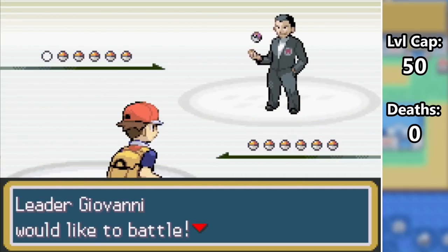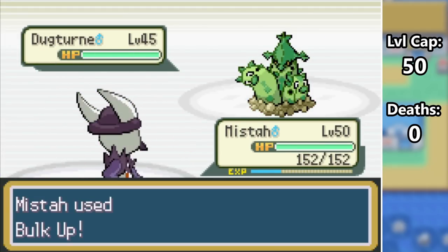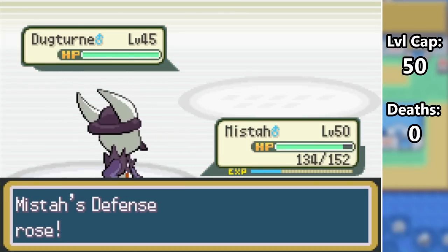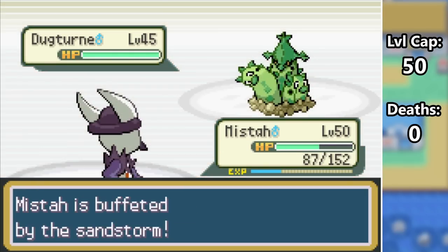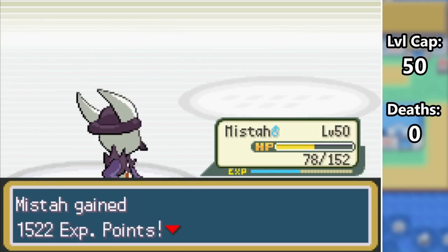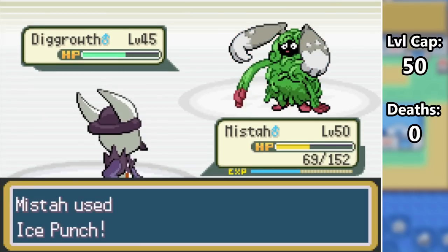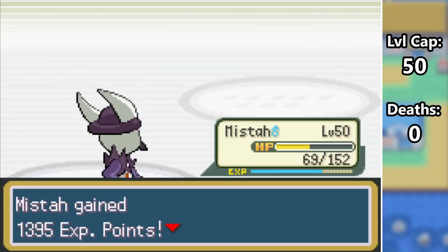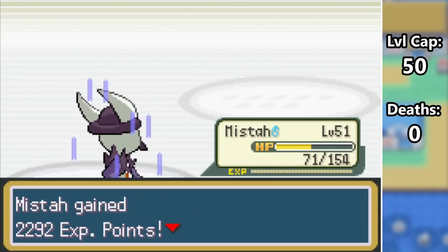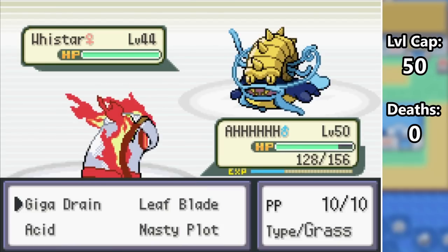With the team complete, I can take on Giovanni for the last time as the 8th Gym Leader. I lead Mr. Race against his Dug Turn and start by bulking up as the Ground type uses Sandstorm. I set up two more times before getting hit by Dig, which coupled with Sand damage brings Mista into the yellow. At plus 3, the crit on Ice Punch is really just overkill as the Rocket Boss sends out a Shiny Dig Growth. Ice Punch KOs the Light Green Boy and Marajask as Giovanni sends in his Ace Meta Slash. A plus 3 Blaze Kick destroys this thing, but Wistar 4x resists all my moves so I swap into Inferbel who eats an EQ and picks up the win with Leaf Blade.